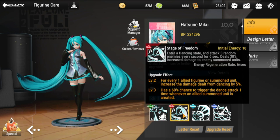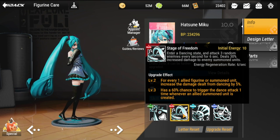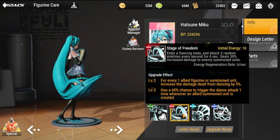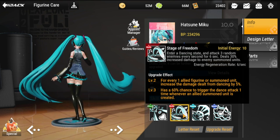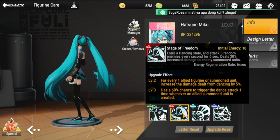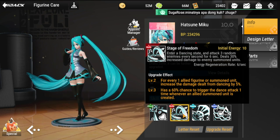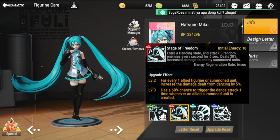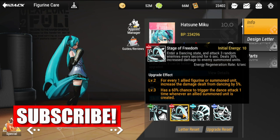For her ultimate, Stage of Freedom, initial energy is at 10. She enters a dancing state and attacks three random enemies every second for six seconds, dealing 30% increased damage to enemy summoned units. Energy regeneration rate is six per second.